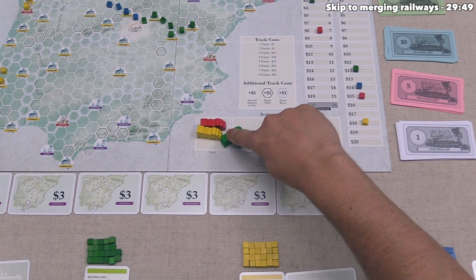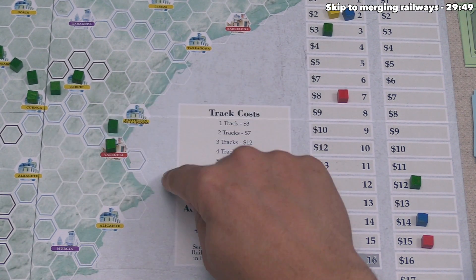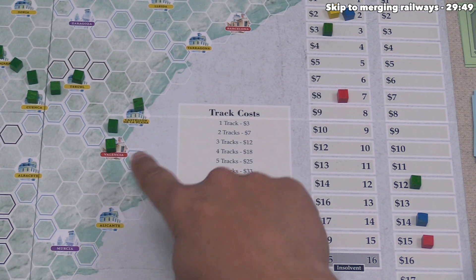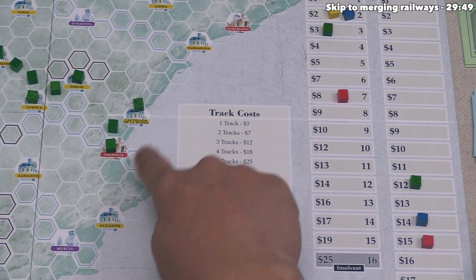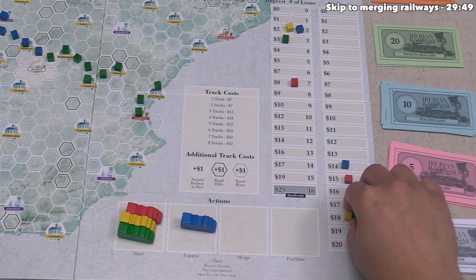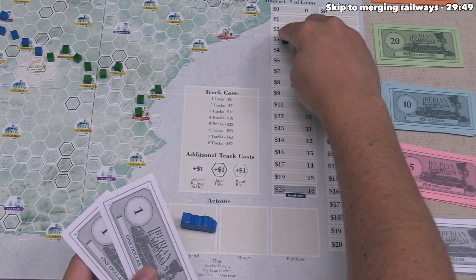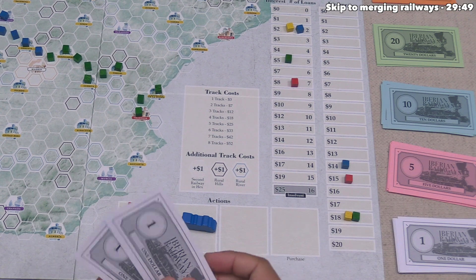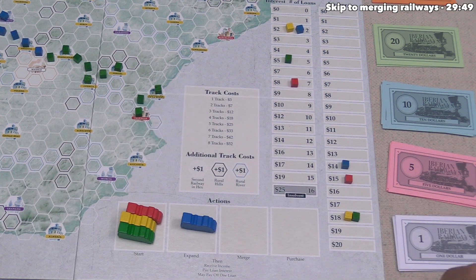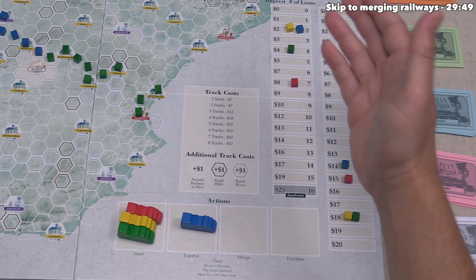Green starts a new railway, placing three cubes connecting Valencia to Castellón de la Plana. The major red city gives four income and the yellow town gives two, for six total, bringing them from twelve up to eighteen. Three cubes cost twelve money; they only have two, so they take two loans for ten more, then spend all twelve. They take eighteen income, pay five interest — thirteen — then pay off one loan, ending with seven money.